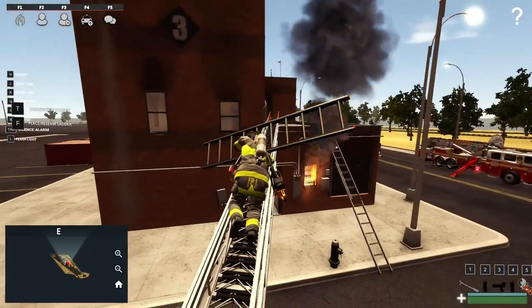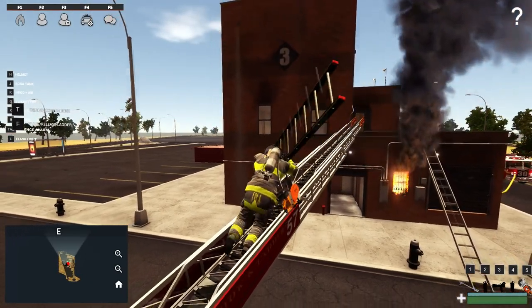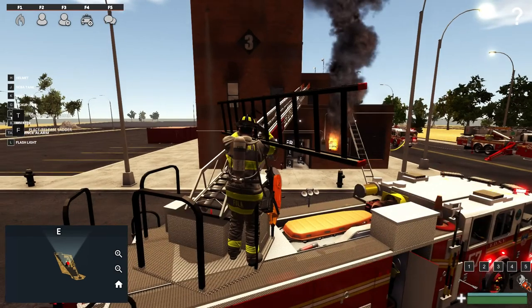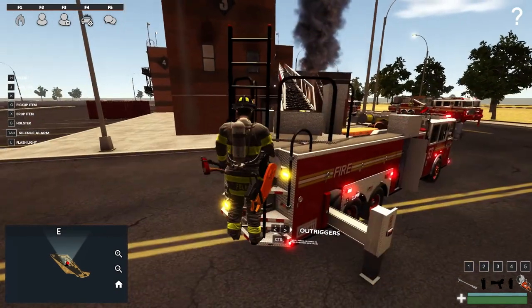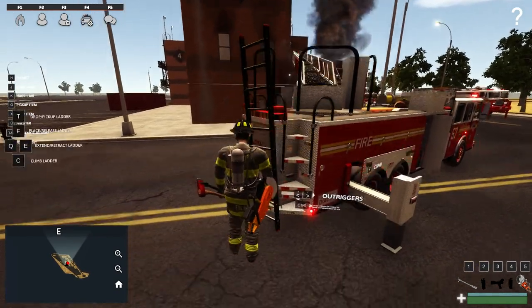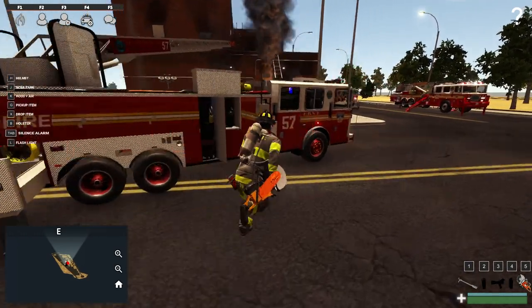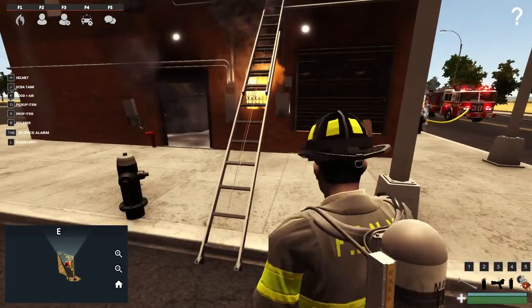This ladder was a bit short for the purpose of getting up to that higher elevation area, but if I had an extension ladder — like the 35-foot I've got set up right there — we could have absolutely gotten on top of that. So we're just going to drop that right there. It's a little bit safer to use with the standard extension ladders.